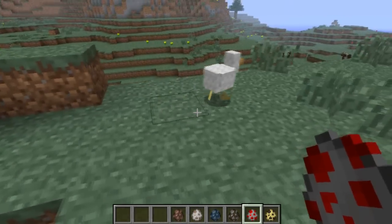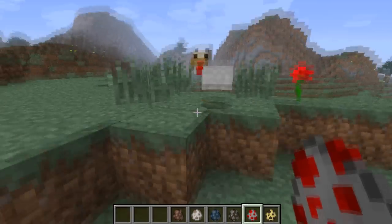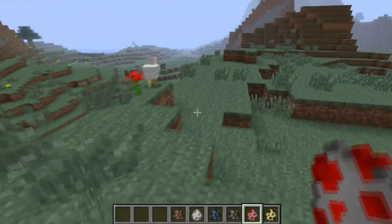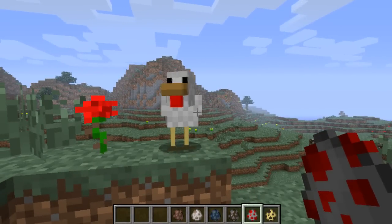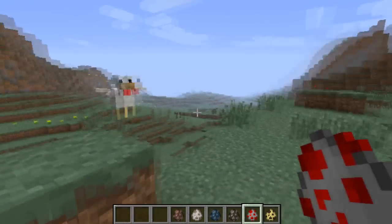So the chicken, as you can see, it'll bob its head and it will open its mouth whenever it clucks. Look at that. Wasn't that beautiful?